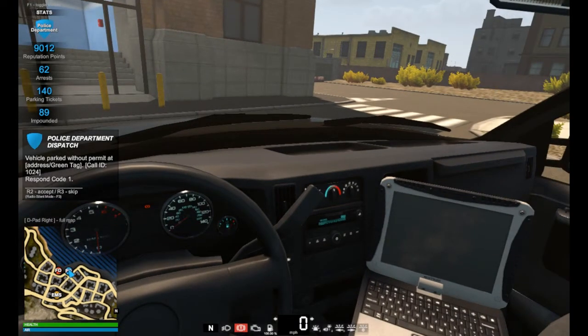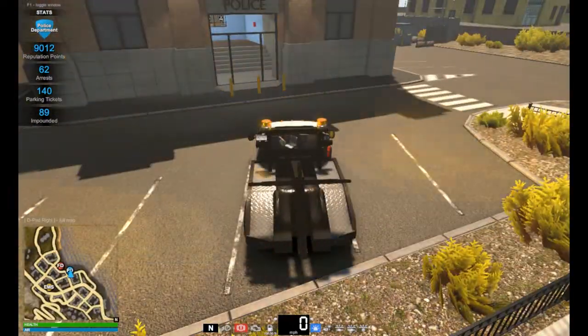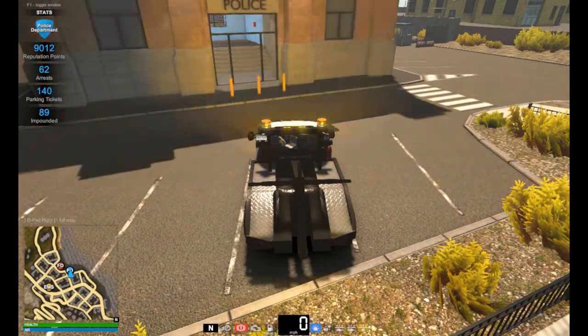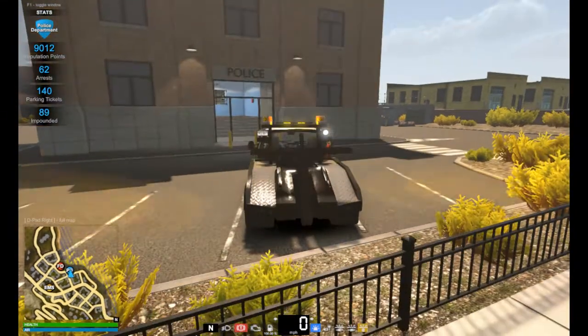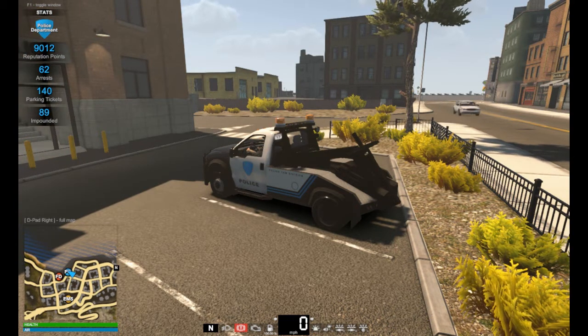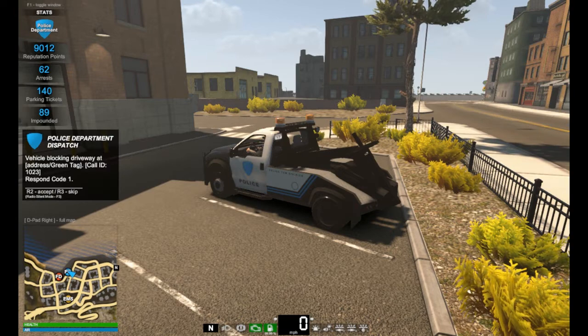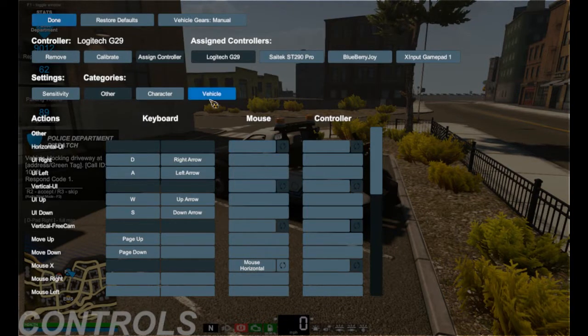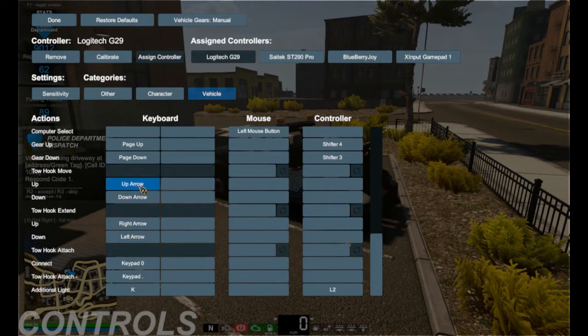So with the truck, we'll go over a few things: we've got our lights, we have ourselves the arrow board, and on our auxiliary light is going to be a spotlight for when it's night. For the arrow controls — which can be found in settings in the vehicle — you see I have the arrows here. These control the way the hook works. I use the keypad for connect, but this is what runs that tow bar in the back.